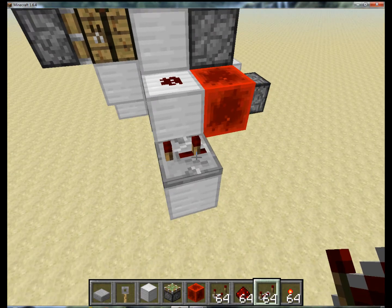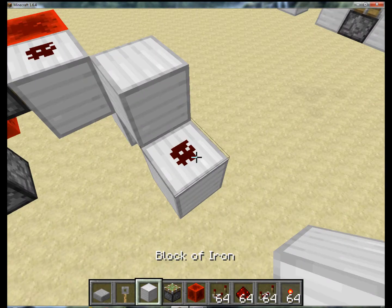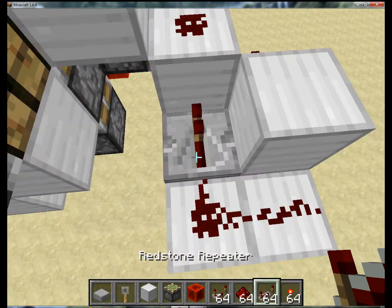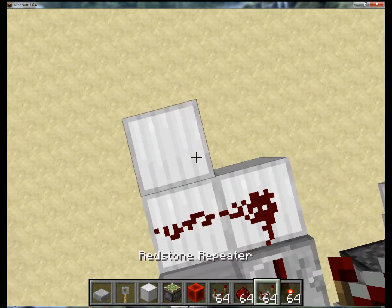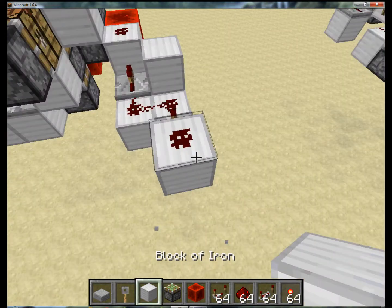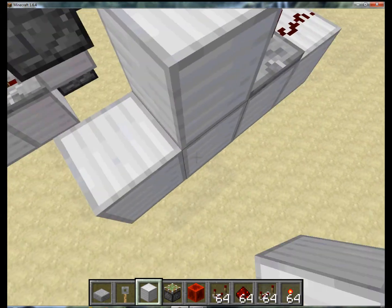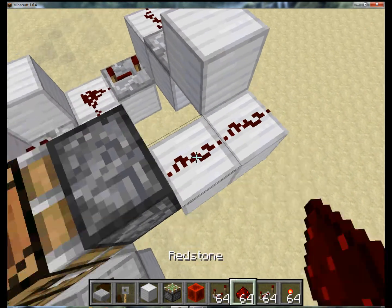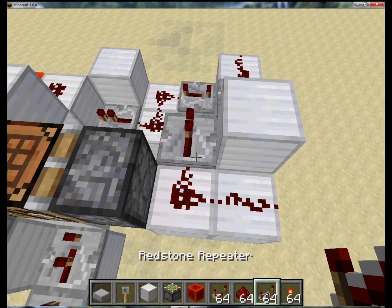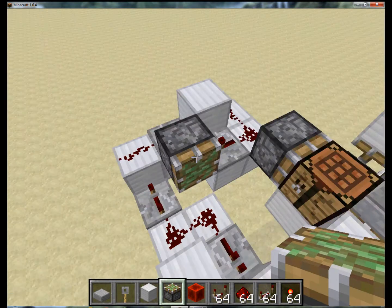Now you want three ticks on this repeater. That redstone block is going to power that repeater, which will go into this redstone and this redstone, and then into that at one tick. Come here, put this on four ticks. Build up, put a redstone on top of that block. Now come here, put your redstone on four ticks. Make the redstone power go through a block, into that redstone, into this. Then you want this in a repeater on one tick, and that will power this piston.